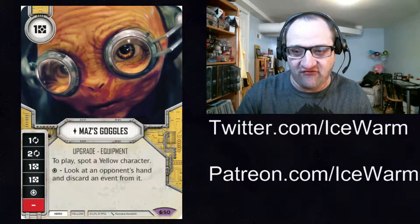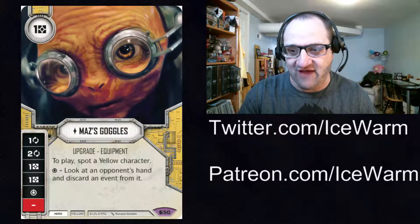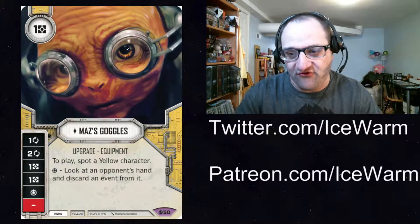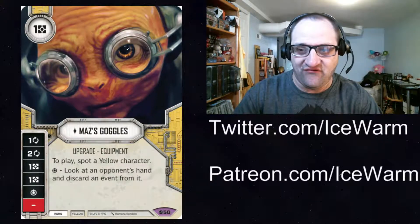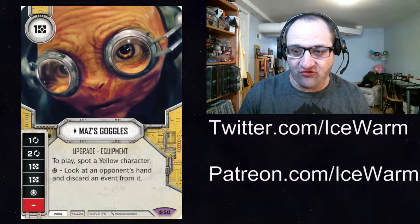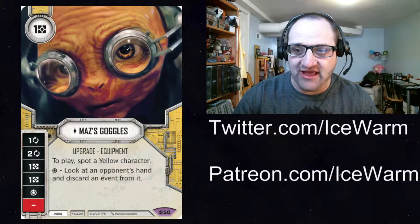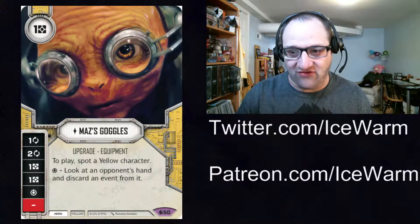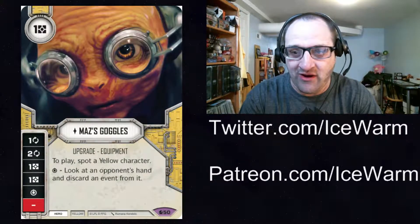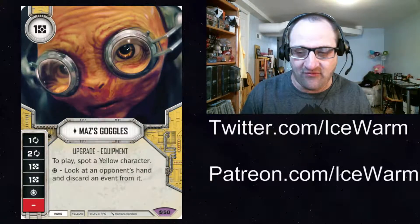This is just discard an event. So if you're playing against a Stormtrooper deck and you look at their hand and they have Endless Ranks in there, just have them discard their Endless Ranks. You could get rid of an event with this. If you have Padme on her special, you can also mill a card from the top of the deck if you pay a resource. And then if you have Cunning out, you can activate Maz's special again or Padme's special.